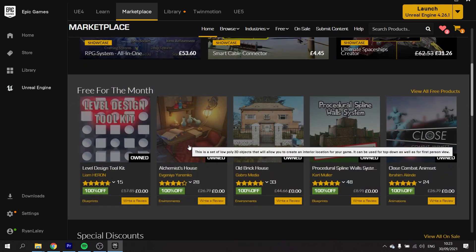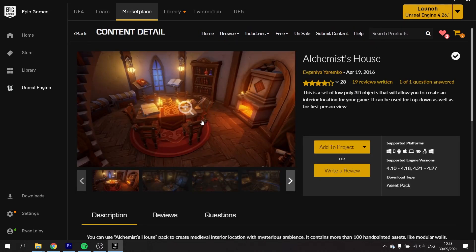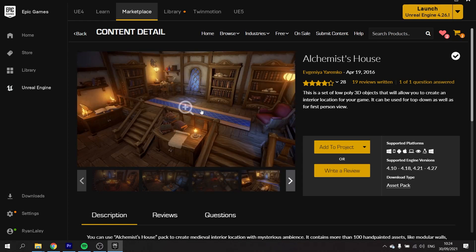Next we've got the Alchemist's House. Now this I'm probably most interested in because this is my favourite art style. So we've got what looks like a load of asset packs with quite a variety of things in there too — furniture, walls, ceilings, all sorts of things. I like the look of this.